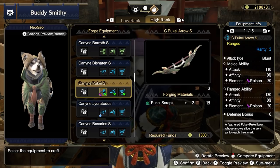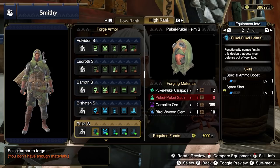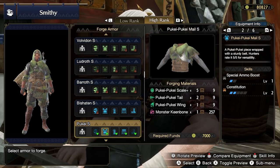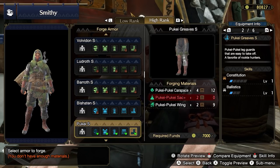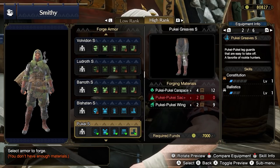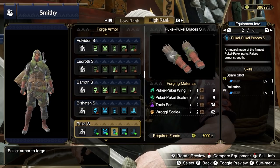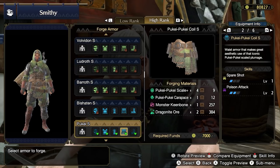Forge the Feline Pukei Bow S for your Palico, and the Canine Pukei Arrow S for your Palamute for a total of 4 Pukei Scrap+. As a gunner, Pukei-Pukei has some reasonable offerings: the Pukei Mail S for Special Ammo Boost and Constitution 2 with a level 1 socket, and the Pukei Greaves S for Constitution 1, Ballistics 1, and 3 level 1 sockets — especially useful for socketing in elemental attack decorations. The rest of the pieces have Spare Shot, but it's not worth giving up the other skills for at this time. If you need more ammo or coatings, just head back to base — there's no shame in it.